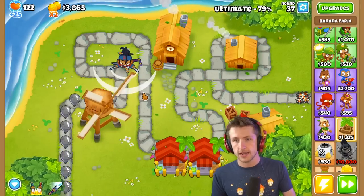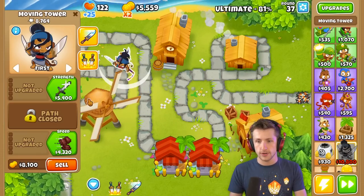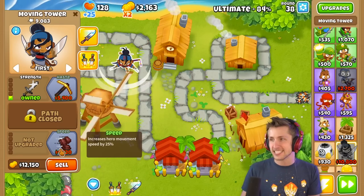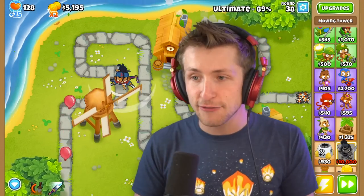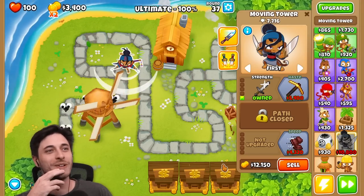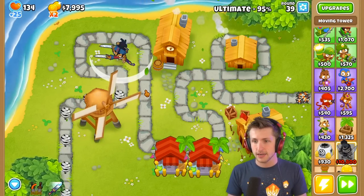Thank goodness for just holding down space — it doesn't get interrupted by clicking things, cause that would suck. I think I have what I need now to start getting upgrades, so I'll get that strength. Getting some spicy things. What's really interesting is eventually the balloons become so powerful that you have to manage your abilities properly.